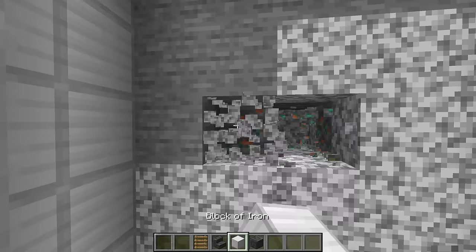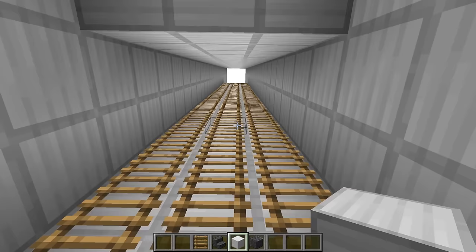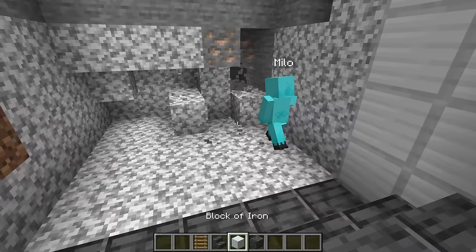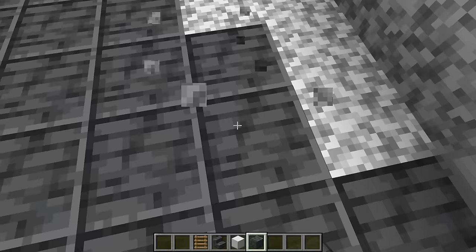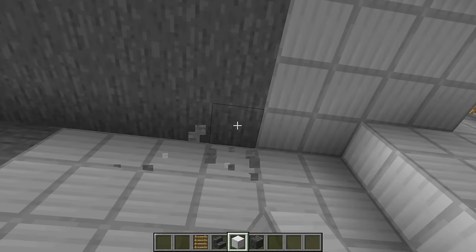I want this to go a couple blocks in this direction. That's really important because at the end of this room, we are going to make a vault! Hey champ! Did you see how fast I put all those ladders down? I think I'm getting better at building! Wow, I didn't even see you build! That's how fast it was! I'm very impressed with your building Milo. You've done a great job! Now that you've dug almost as far as we need to, I can just fill in these walls and then we'll be able to make the vault door! We need a really strong door with lots of very tough materials!